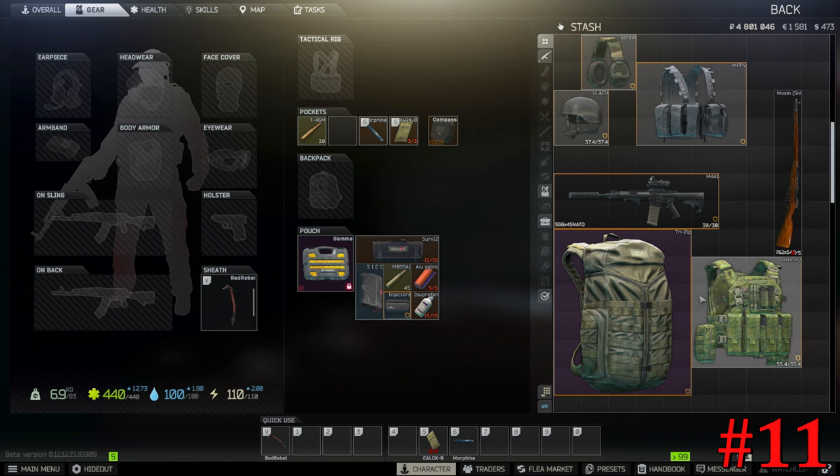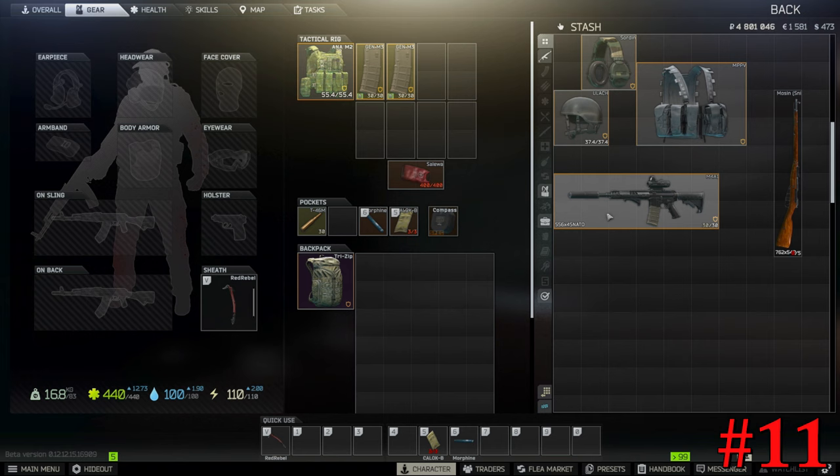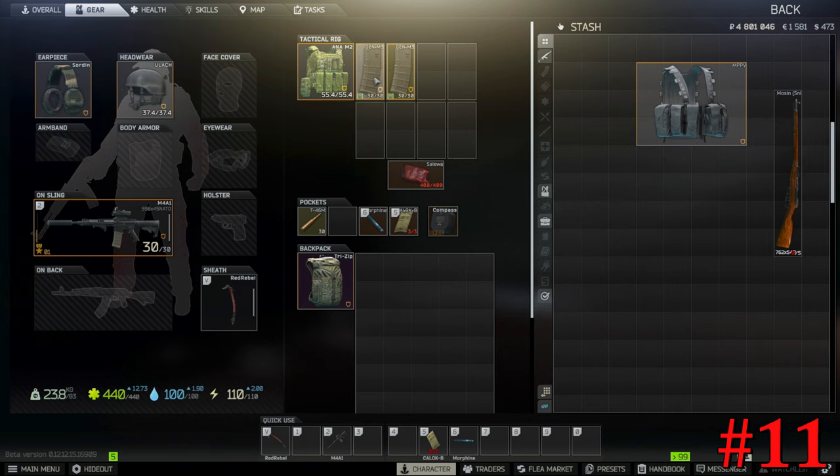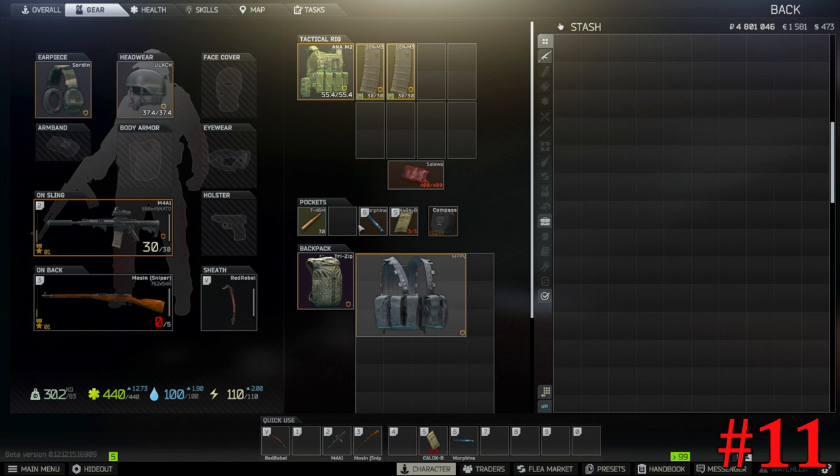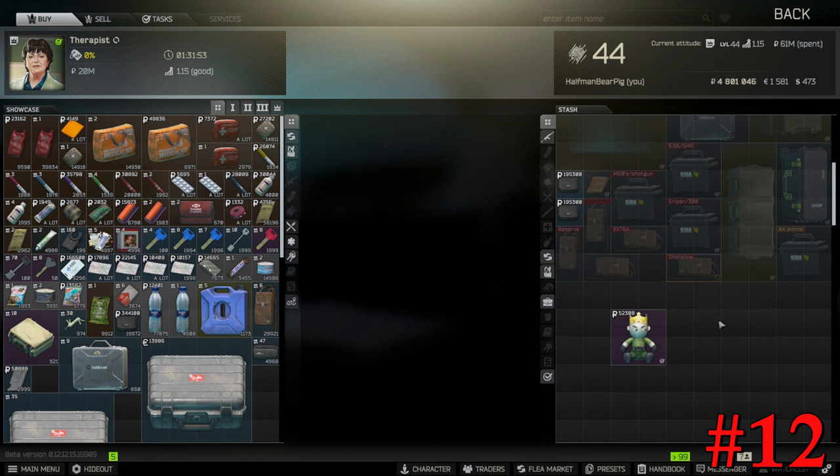Instead of dragging every single item onto your character, you can hold Alt and Left Click and it'll automatically transfer it all over to your character. And if you're transferring things into the backpack, rig, or pockets, you can do Control Left Click and it'll drop right in there for a much faster transition. So your looting is a lot faster.